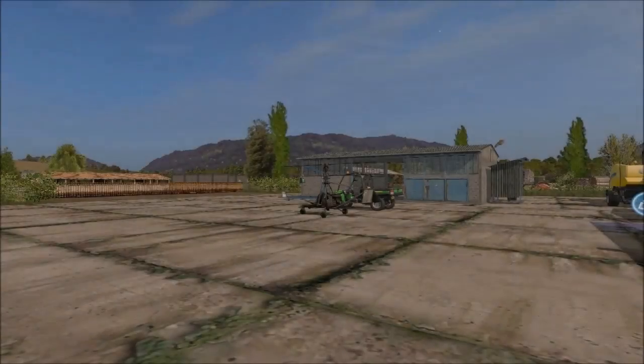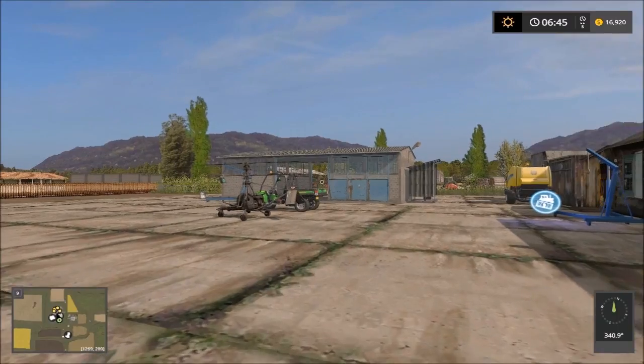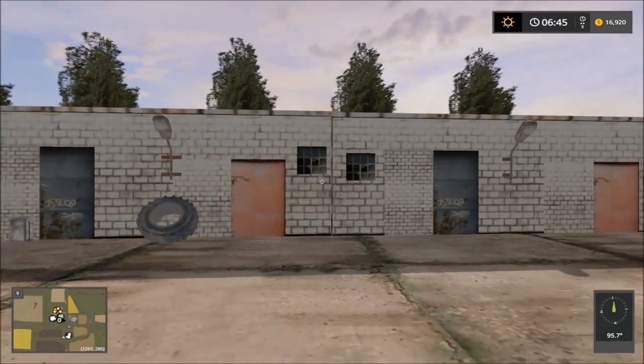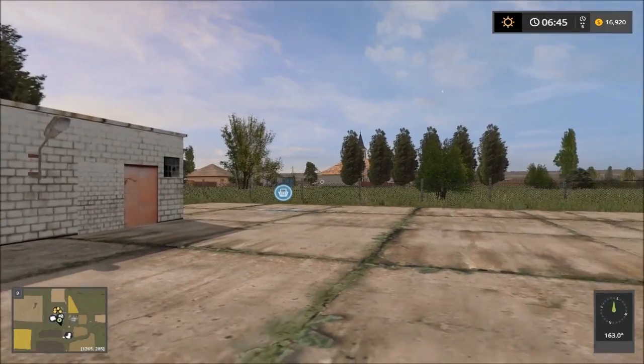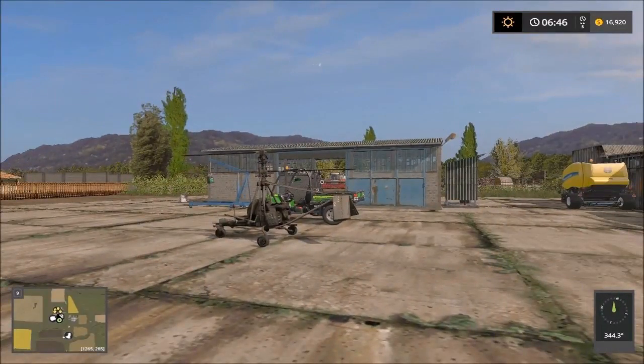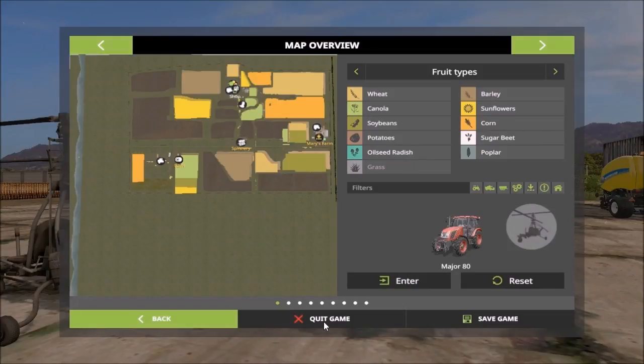It's a small map. Here we are on the main farm and the Vico shop is also on the main farm. There's the Vico shop over there and the main farm over there. Sell points are mostly down south of the map — there are three sell points, and then we have the animals spread about.